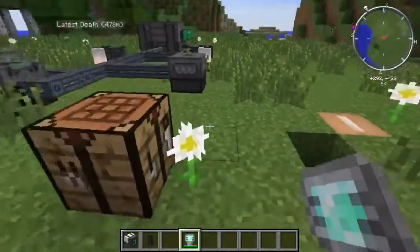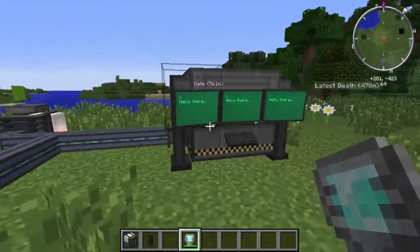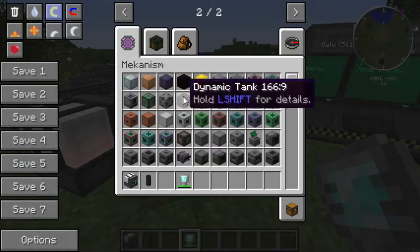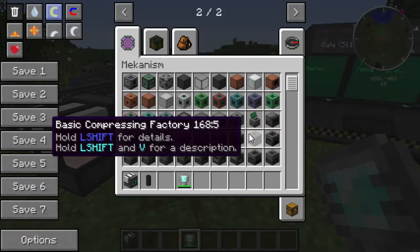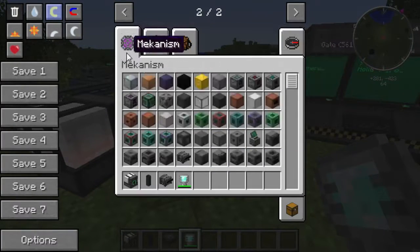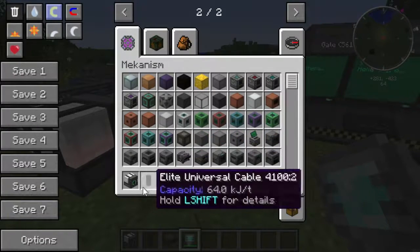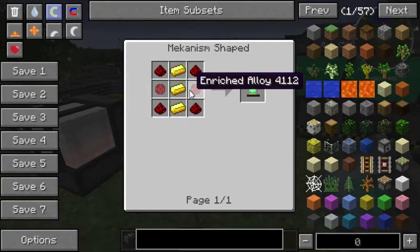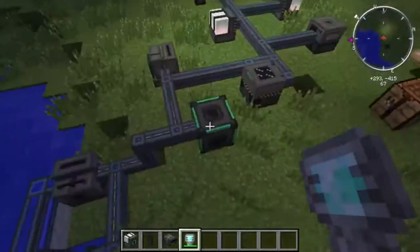Now that it's been almost 30 minutes, I guess I should probably go ahead and end the video. The digital miner is pretty good. I will mention one more thing — and this is a big reason why I recommend Not Enough Items. Let me grab a digital miner and look at the crafting recipe. This is just part of the crafting recipe for the digital miner itself — it's really, really complex and I don't recommend doing it without the wiki or Not Enough Items.